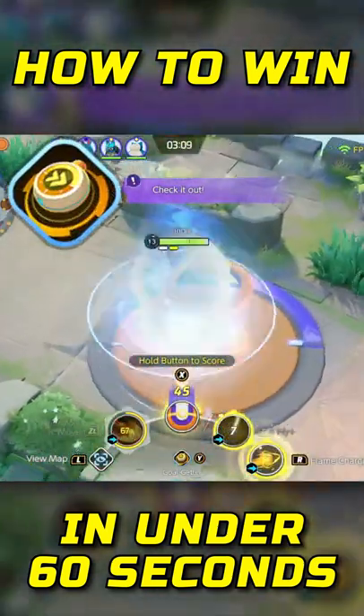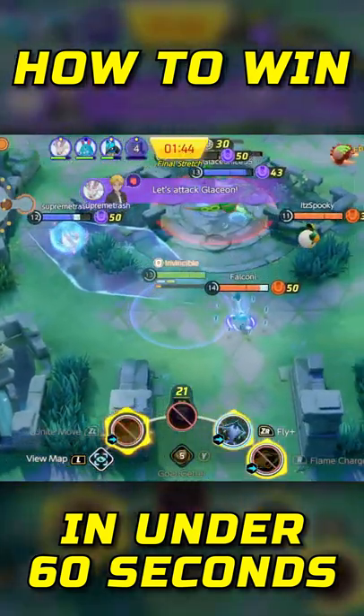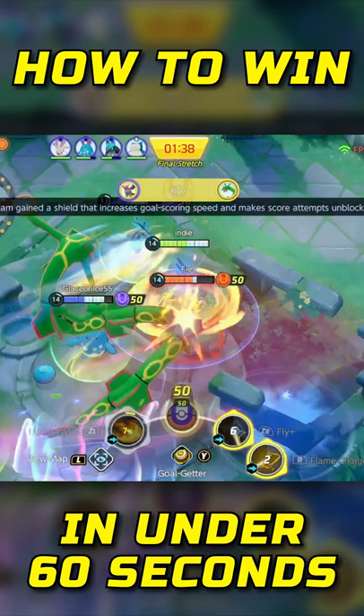Try to use Goalgetter at around the 3 minute mark so you can use it again during the final stretch. Hover around Rayquaza and remember, Talonflame is amazing at securing objectives, so look to pick out backliners and last-hit the objective for your team.